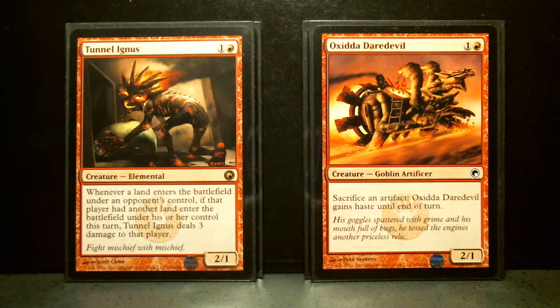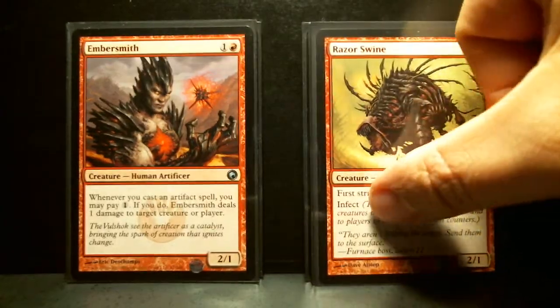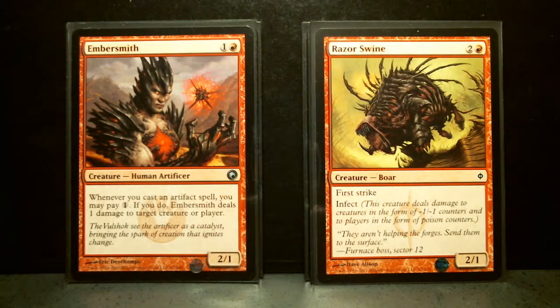Oxidda Daredevil is a Goblin, a 2/1. Sacrifice an artifact and this creature gains haste until end of turn — common from Scars of Mirrodin. Then you've got Embersmith, a 2/1 uncommon from Scars of Mirrodin. Whenever you cast an artifact spell, you may pay 1. If you do, this card deals 1 damage to target creature or player. Not terrible.